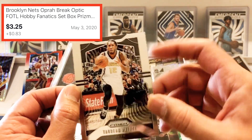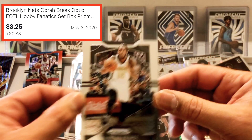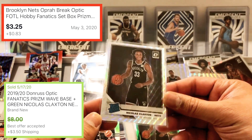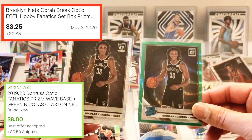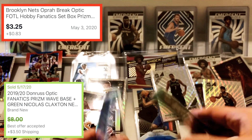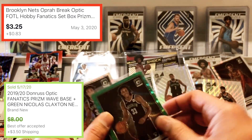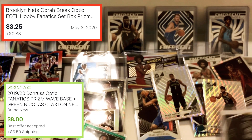He's in the Hawks jersey with the Nets card. Then another Nick Claxton rookie — these two are cool. Not numbered, nothing special, just the green version of this one.